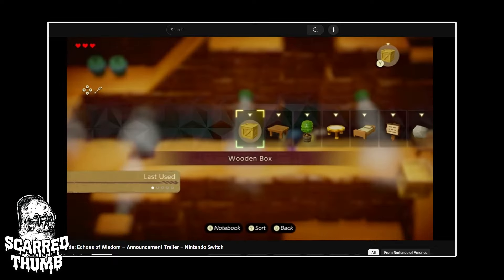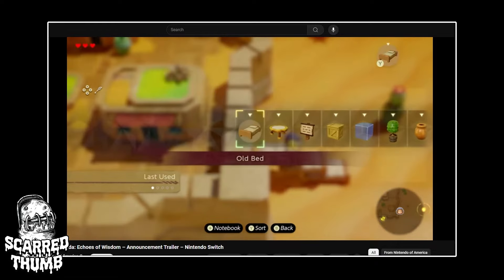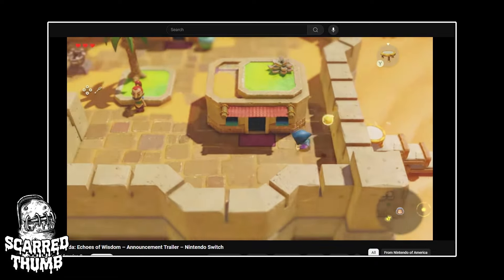Look how Minecraft this is — using water streams to climb up. You learn and create echoes of things you find while exploring Hyrule. Even a tree, or a trampoline — whoa!